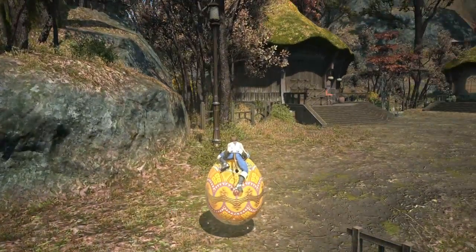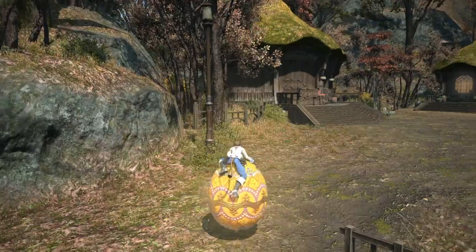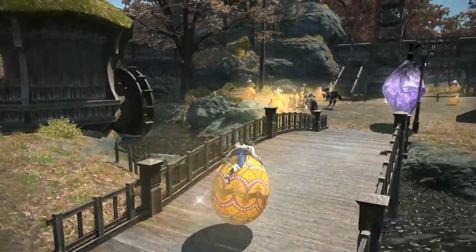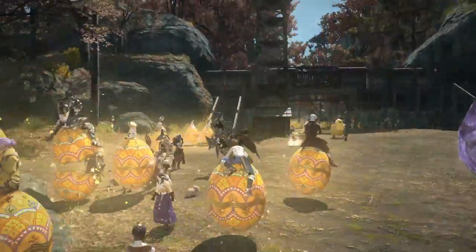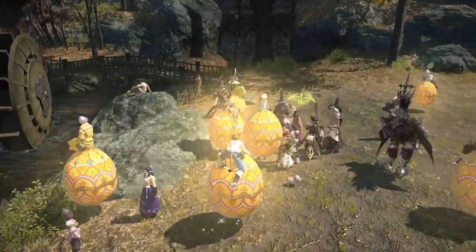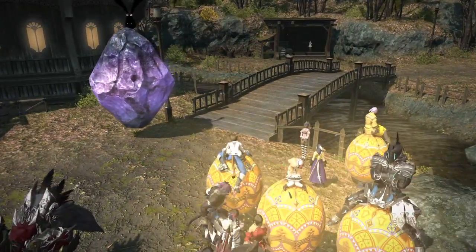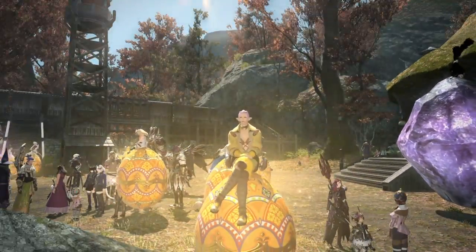What I love about this mount is the race-based riding animations. Depending on your race, depends on how you ride the mount. Being a Miqo'te, I'm sort of clinging on for dear life. There are some people over here, so let's go hang around them and see how they're riding. There's an Au Ra here — looks very laid-back and chilled. They sit with their arms sort of crossed. Lalafells sit like that.